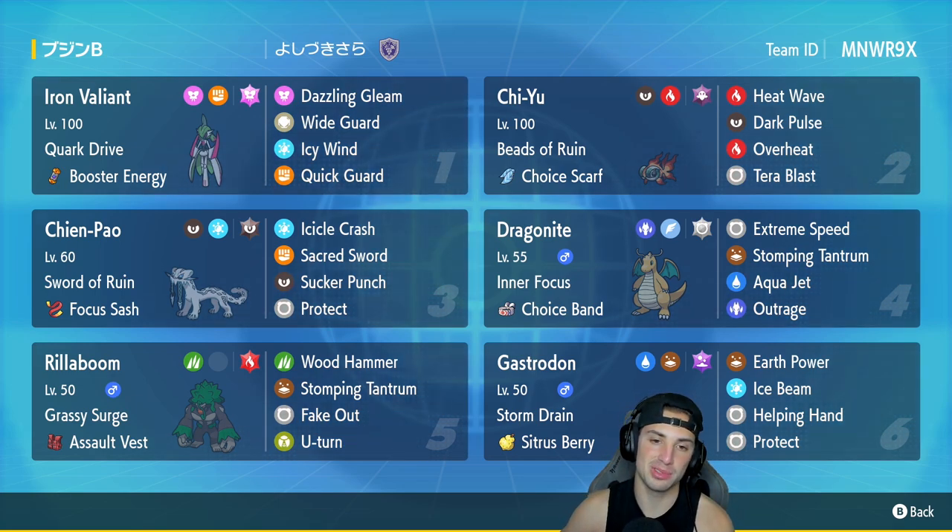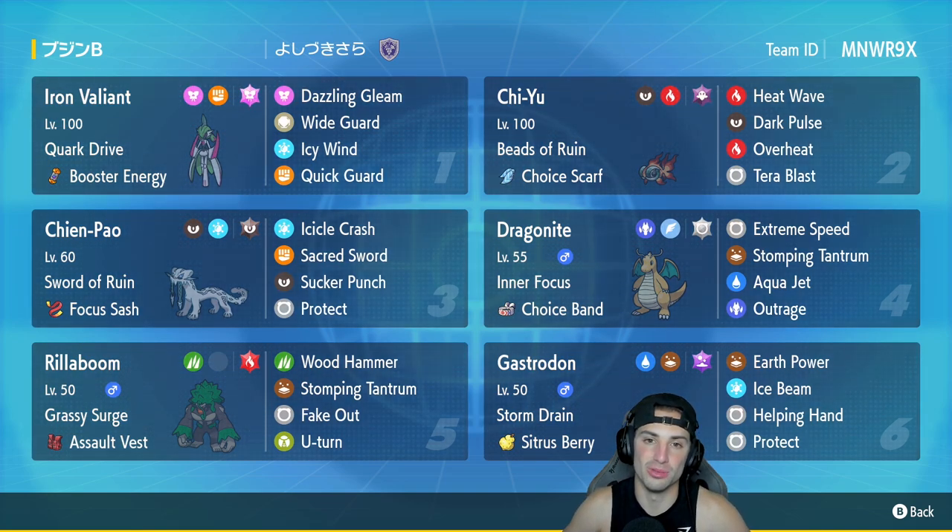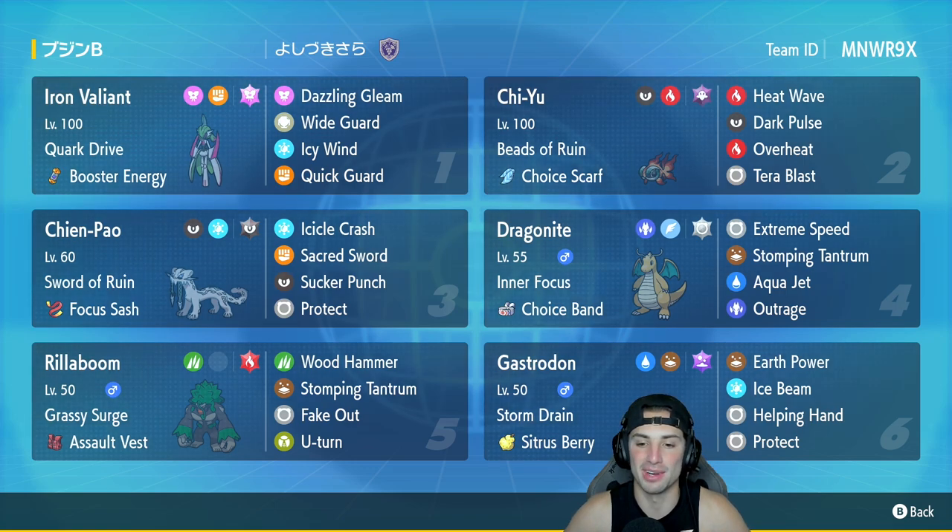In our fifth slot we have Rillaboom, and I absolutely love Rillaboom in the meta right now. It's got Grassy Surge alongside the Assault Vest, with Wood Hammer, Stomping Tantrum, Fake Out, and U-turn. Back in Sword and Shield, Rillaboom used to be super overpowered due to Grassy Glide pairing with Grassy Surge, but now that they balanced it out, I think it's in the most perfect place it has ever been in the competitive scene — not too strong, not too weak.